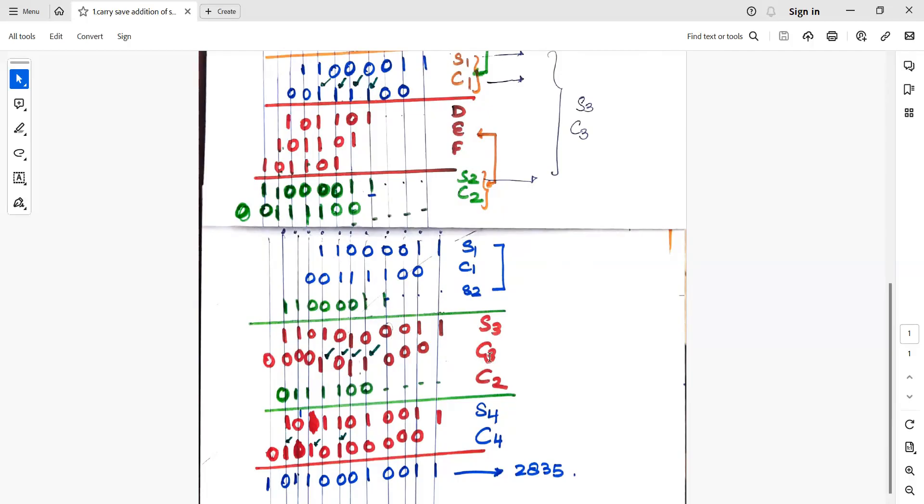Once S3 and C3 are obtained, substitute C2 and add. Working through: 1 plus 0 is 1, 0 plus 0 is 0, 0 plus 1 is 1, 0 plus 1 plus 1 is carry; 0 plus 0 plus 1 is 1, carry 0; 1 plus 1 plus 1 is 11, so 1 with carry 1; 1 plus 1 is 10, carry 1; just 1, no carry. This gives S4 and C4. Finally add S4 and C4 together to get the result.